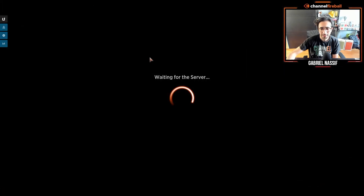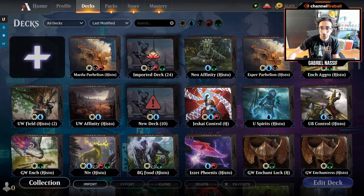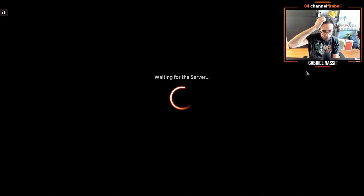In the blue version you have some Dispute, some Veto, and the sideboard has a lot of similar cards plus the Mech Hangar. Both these decks performed well for me. I'll give you a quick look at some of the other decks I tried on day one or day two.